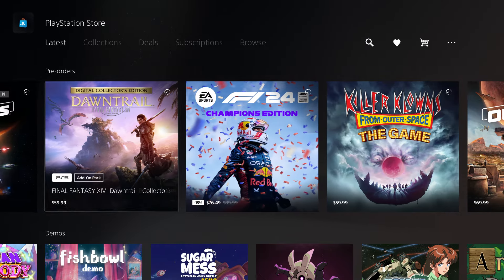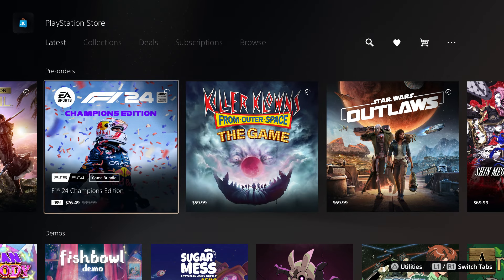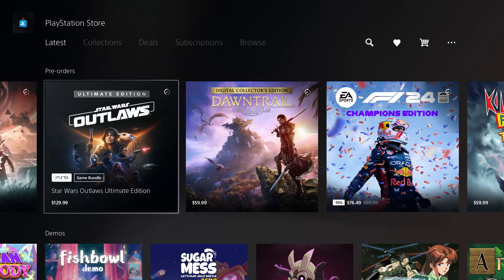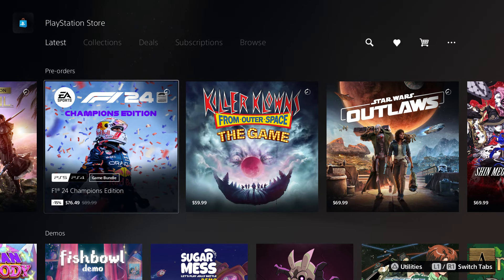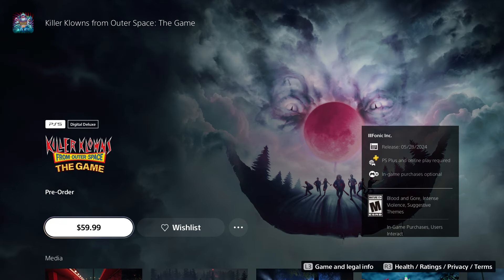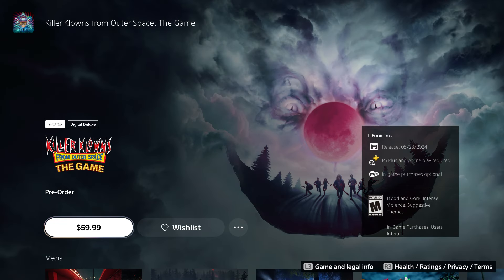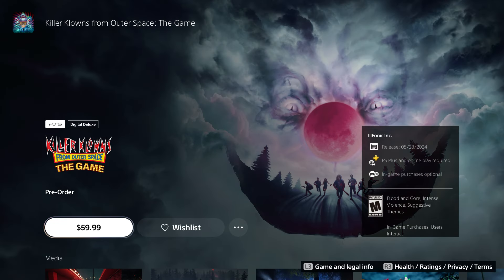You can get Killer Klowns from Outer Space three to four days early. I've gotten Spider-Man, Uncharted, and multiple other games early this way, and I'd recommend you do the same so you can get the game as early as possible. Take advantage of it because you don't want to miss out.